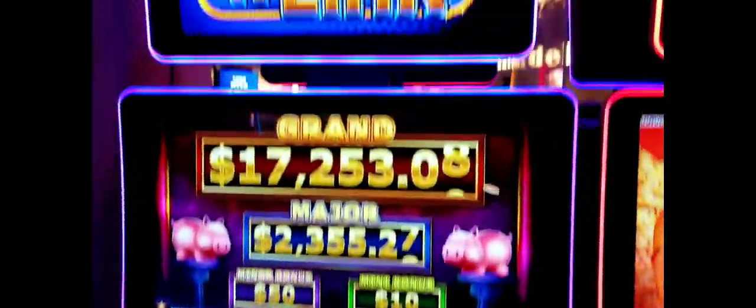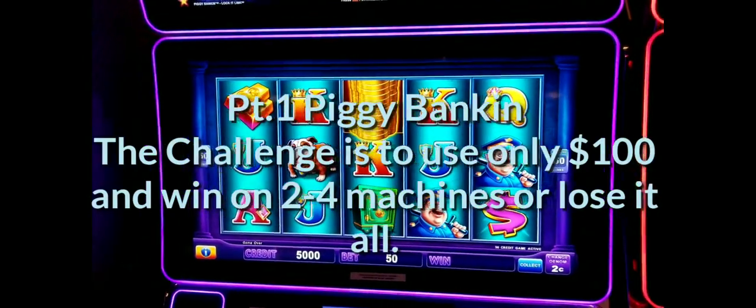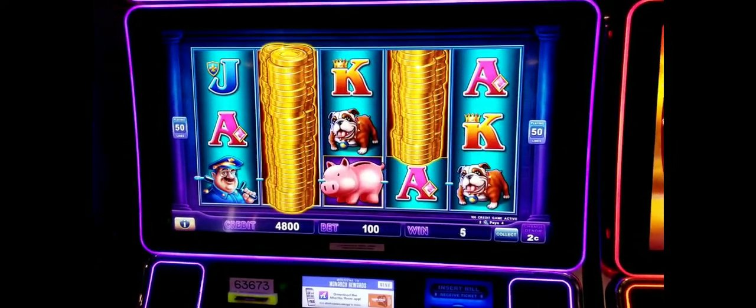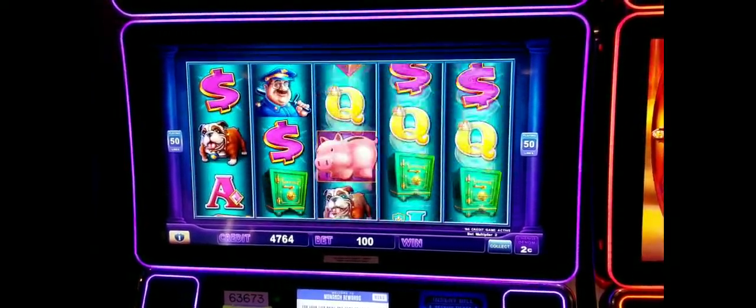Wifey wants to play Piggy Banking Lock and Link, another one of the piggy games. She put a hundred dollar bill in the machine and her player's card. Personally, she can have some luck - I have not been a lucky piggy banker. Guess I'm not good at saving.